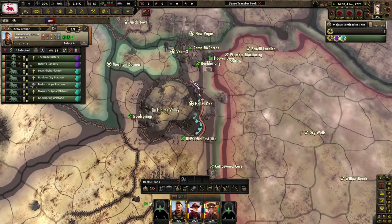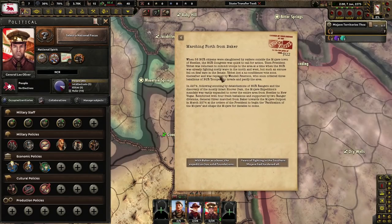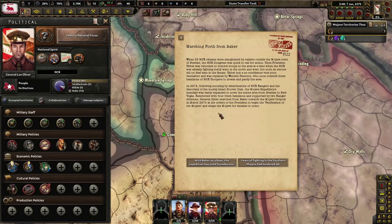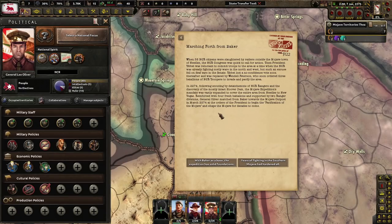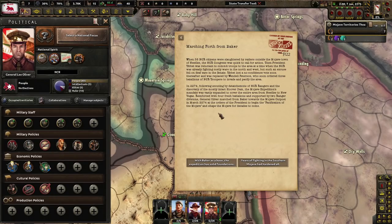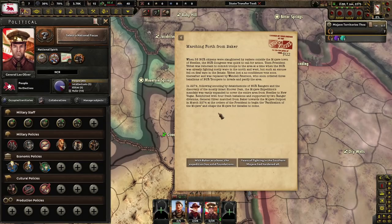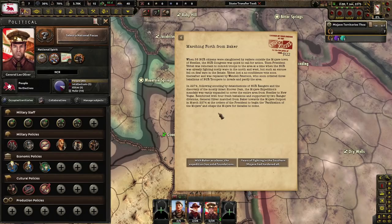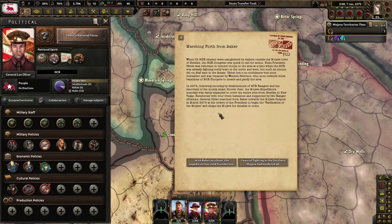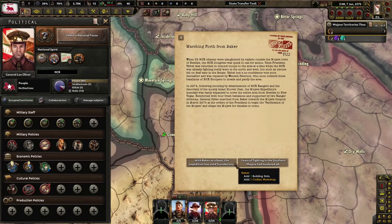Marching forth from Baker: when 38 NCR citizens were slaughtered by raiders outside the Mojave town of Needles, the NCR Congress was quick to call for action. President Tibbett was reluctant to commit troops, and the NCR was already fighting costly wars in both the North and West. Tibbett lost a no-confidence vote and was replaced by Wendell Peterson, who ordered three battalions to invade and pacify the area. In 2274, following discovery of the mostly intact Hoover Dam, the expedition's mandate was vastly expanded. General Oliver marched from Baker towards the Mojave outposts in March of 2274 to begin the pacification of the Mojave.